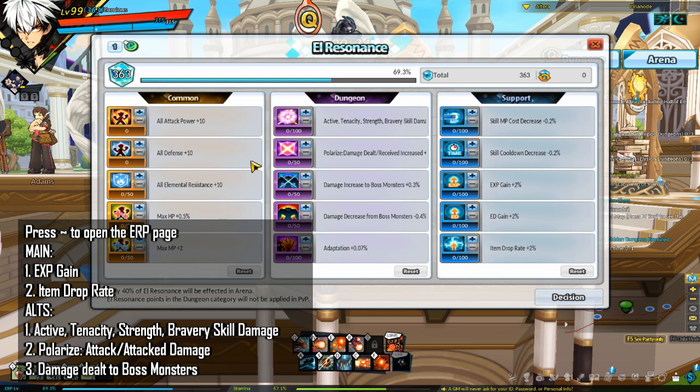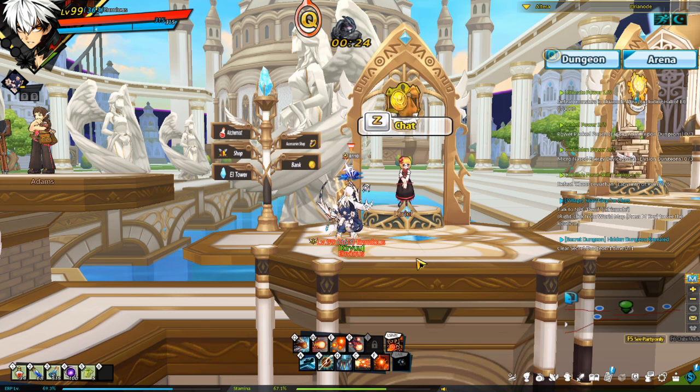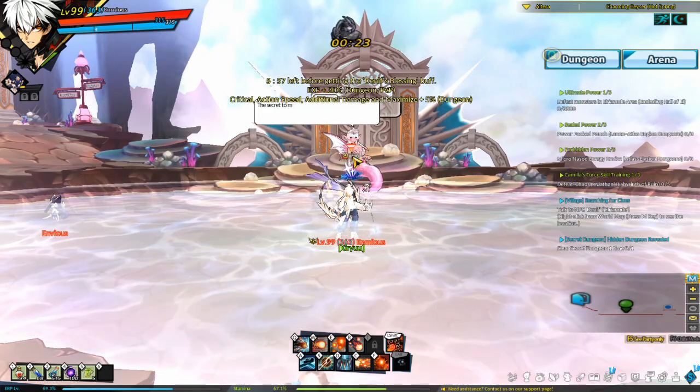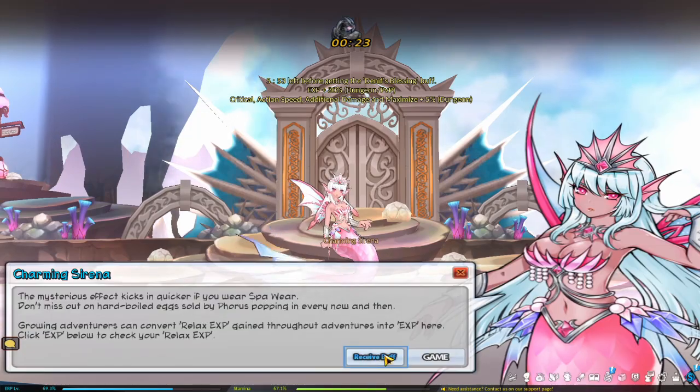For your main, invest your ERP into EXP Gain first, then Item Drop Rates — this helps you better farm ERP and ED for your alts so they can enter Rosa Raid. For your alts, invest ERP into Active Tenacity, Strength, and Bravery Skill Damage, then Polarized Attack-to-Attack Damage, then Damage to Boss Monsters — this helps them hit the CP requirement to farm Rosa Raid.